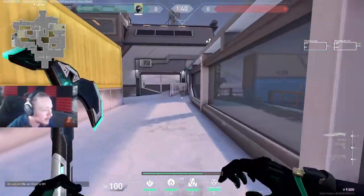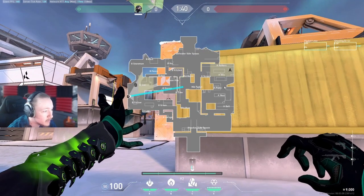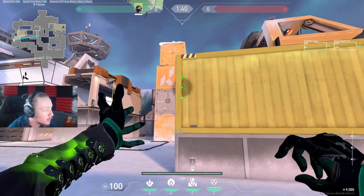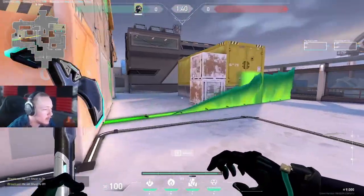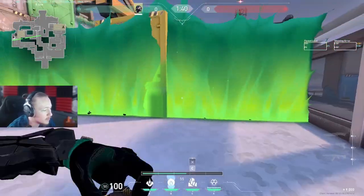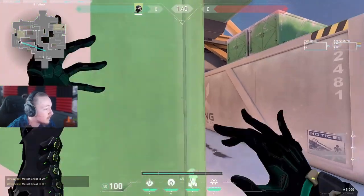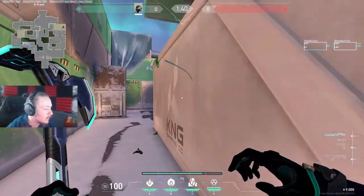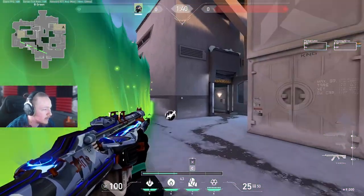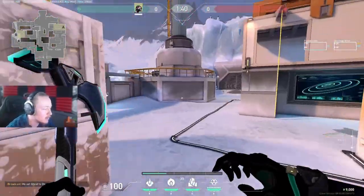There are a couple of other walls you can do as well. For instance, if you have double controller, sometimes the other controller might play towards A, and you might feel like you don't really need to put your wall here. You might want to do this whole wall to help you even more on B. Personally, I don't think this wall is that necessary anymore. In situations where you feel like that wall is necessary, I feel like this wall is just better - it lets you have that aggression in B main. You can take multiple 1v1s in B main with this wall.